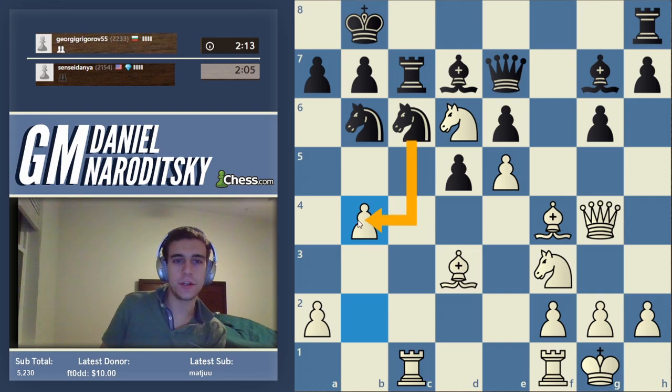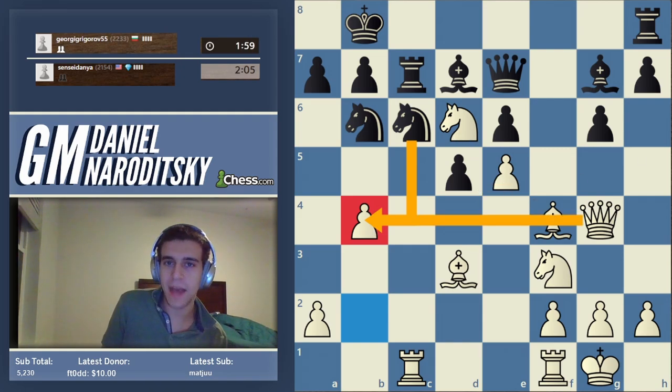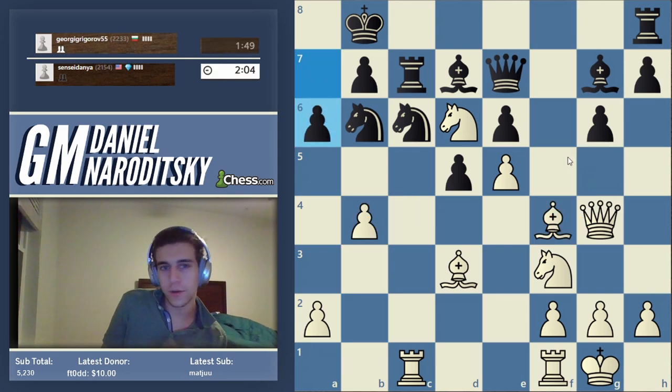We're going to play b4. There's a reason why knight takes b4 is bad — it relates to the knight on b4 being unprotected. If you look at the whole board, you'll notice the x-ray the queen is exerting on the knight. Whenever there's an x-ray like that you should be thinking discovered checks or discovered attacks. We'll eventually have the move bishop g5.